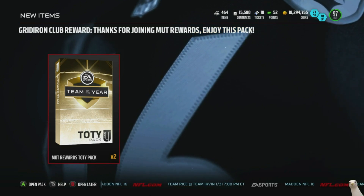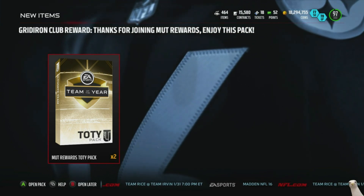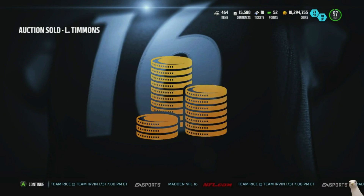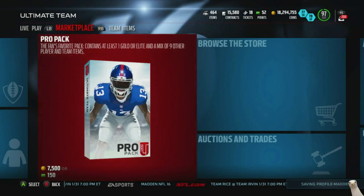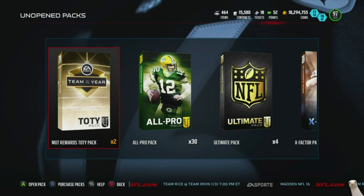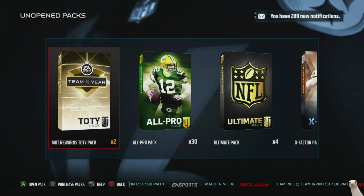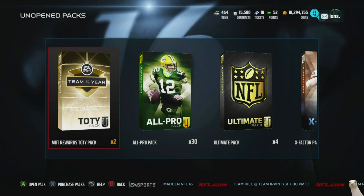What's going on ladies and gentlemen? Just logged on to check out the Team of the Year content and I get hit with two packs for joining the MUTT rewards. We are legend status and these are the rewards. No idea what the pack contains — we saw the launch tournament but no idea. So we're gonna go to our packs, open those, and see what we get. Hopefully it's something glitchy — they're two free packs, man, why not?